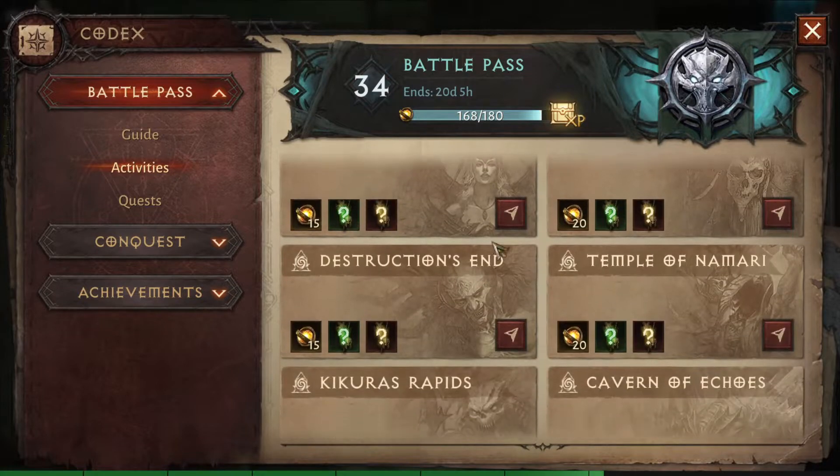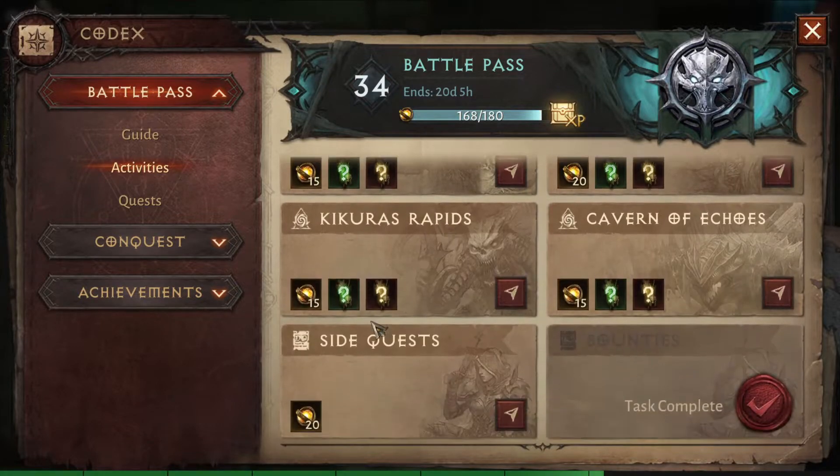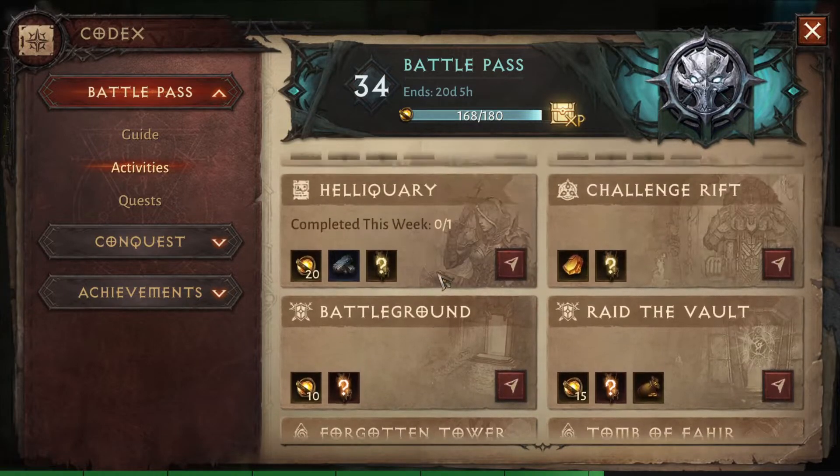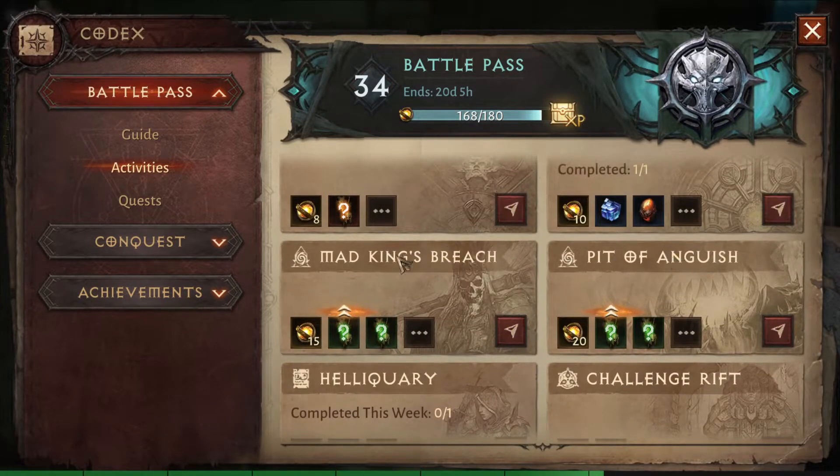If the set items you need come from one of the other places, you can still obtain them but the drop rate would be a lot lower. So definitely pay attention to what the two dungeons with extra drops this week are, and see if they can be of benefit to you.